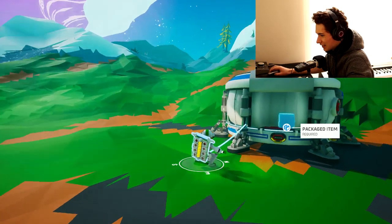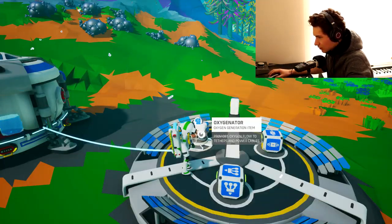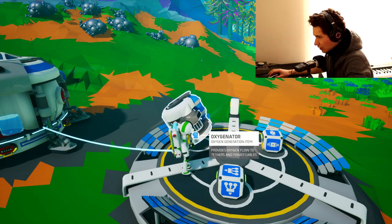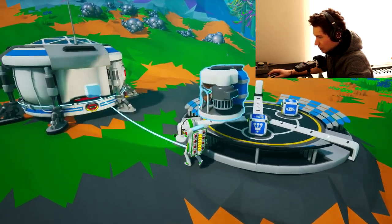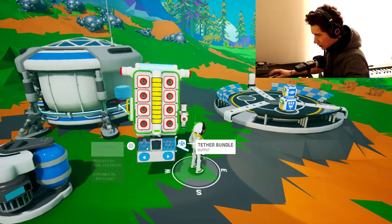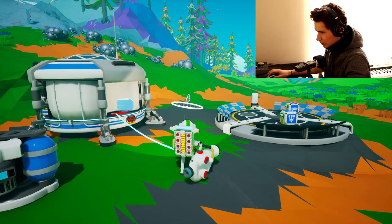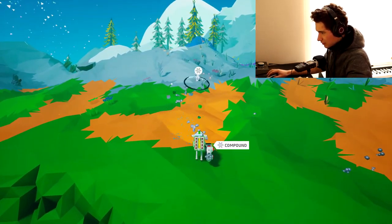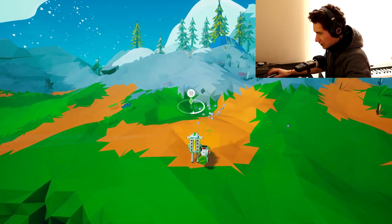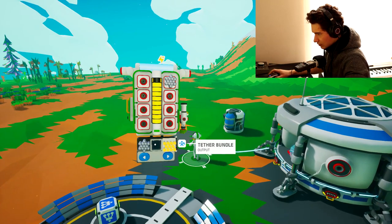Oh look at me sliding! That's super cute. I think this is where you connect tethers if I'm not mistaken — tether bundle, I assume — and you need compound for that. It's right here, okay cool. Let's get our gun. It's basically Minecraft in space from what I can tell so far. Tether bundle — alright, let's print I guess.